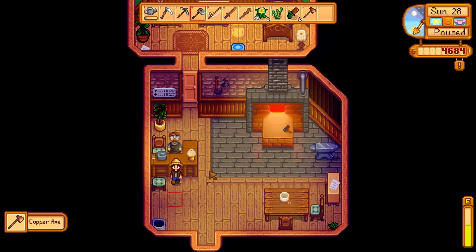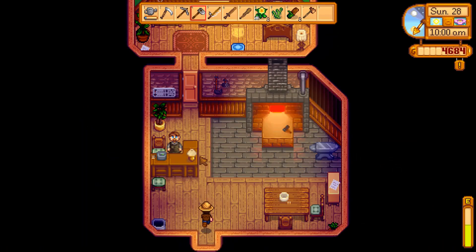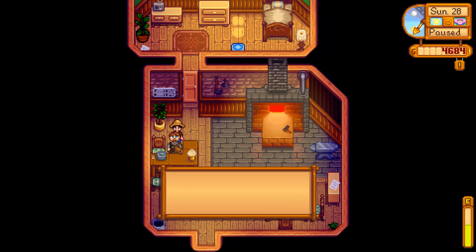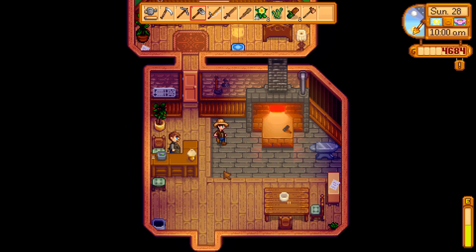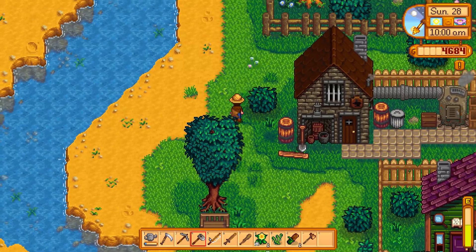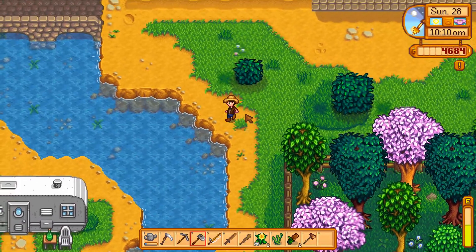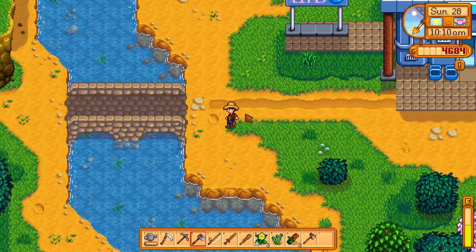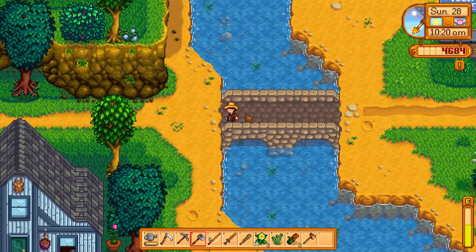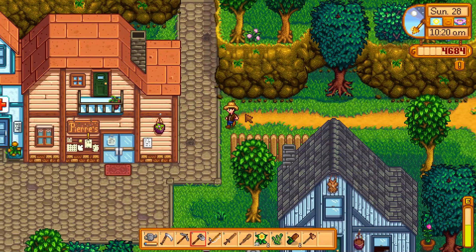I've got my copper axe. I can at least clear out some of those stumps — that's what I'm here for. While I'm here, may as well talk to Clint, who is not terribly pleased to see me. May as well run up there and see if I have enough slime. I could always use the slime for something else, but I think we're a ways away from actually being able to craft whatever that may be.